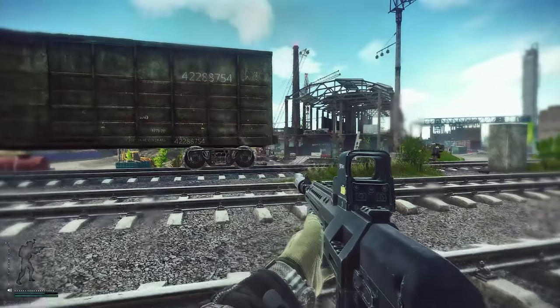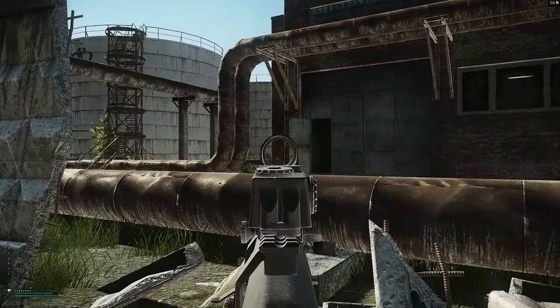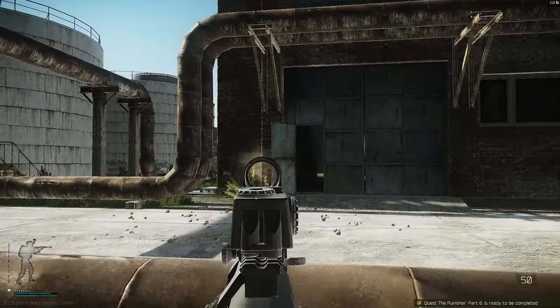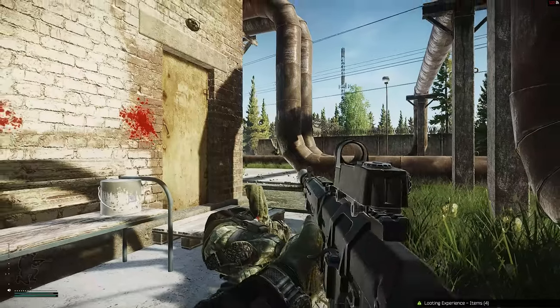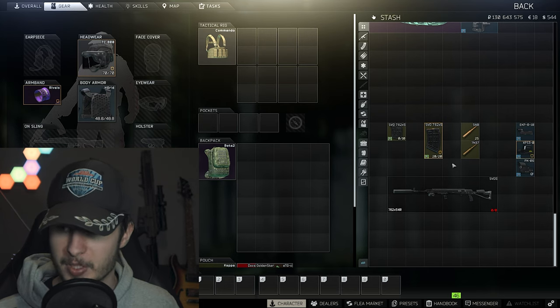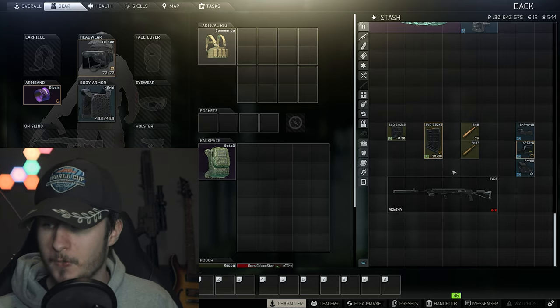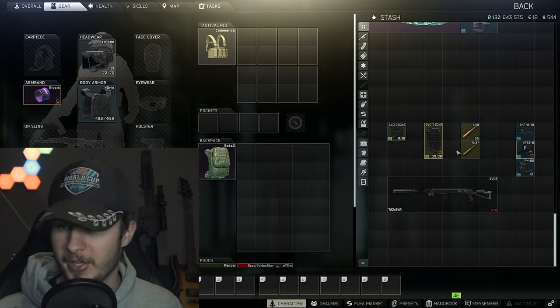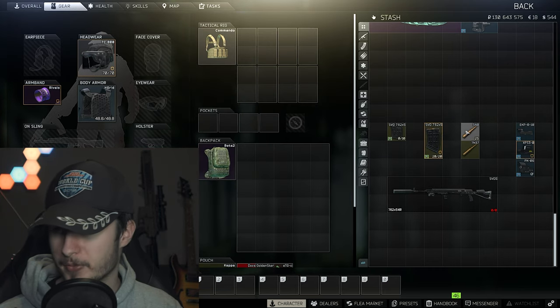You should try the SVD — you don't have to modify it that much and it's not expensive. Use SMB: you can tap very fast, SMB penetrates everything, and you have more flesh damage with SMB compared to 7n37. SMB is incredibly cheap right now since nobody is playing the SVD or using SMB — that's a big mistake you should exploit. For magazines, the only option in my opinion is the 20-round mag. You can tap fire so fast and it's so nice to play with the SVD.